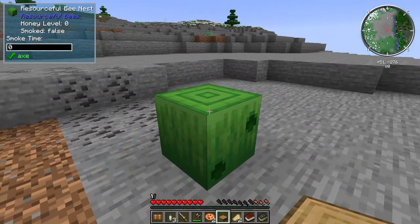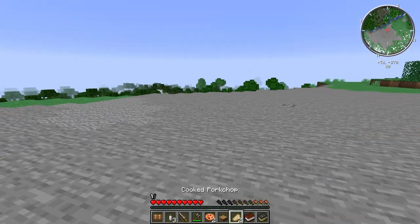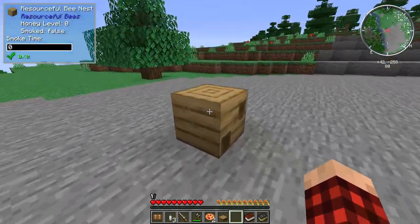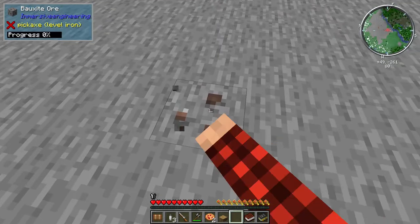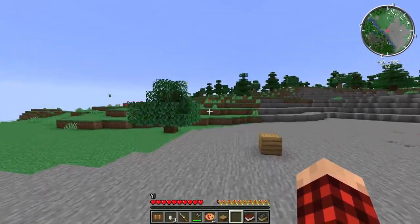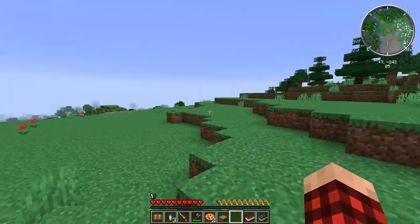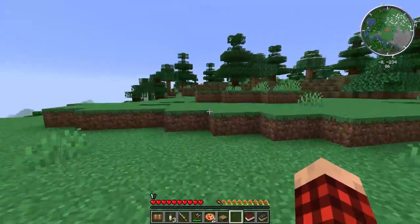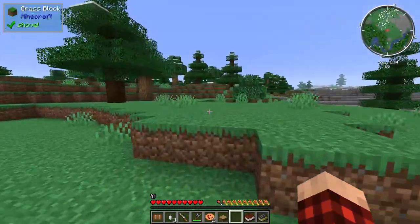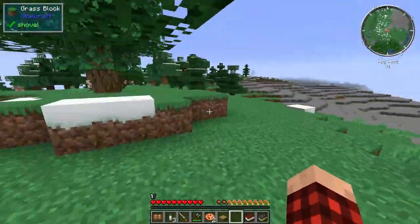We need to eat something right now. There's another resourceful bee — oh, I just picked it up! Resourceful bees are bees that can give us resources. I think absolutely we're going to make our base up here on this little hill. I like the fact that we're raised up a bit with natural protection — maybe we can build something cool up here.